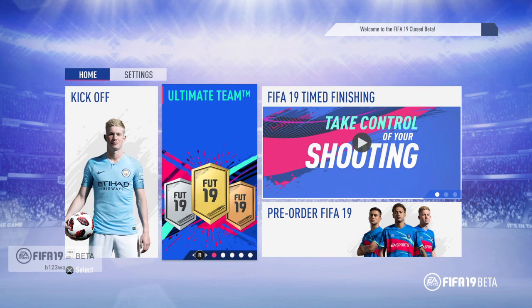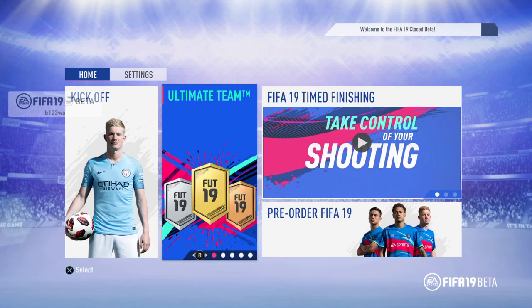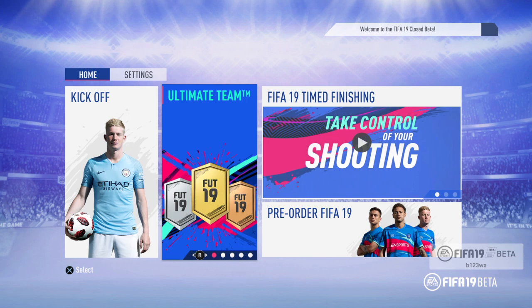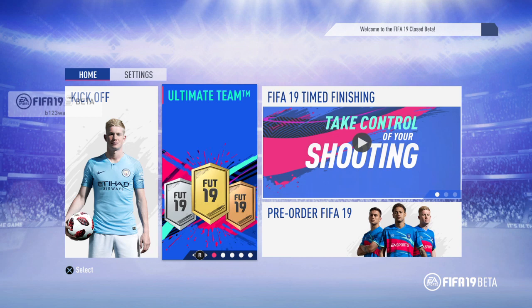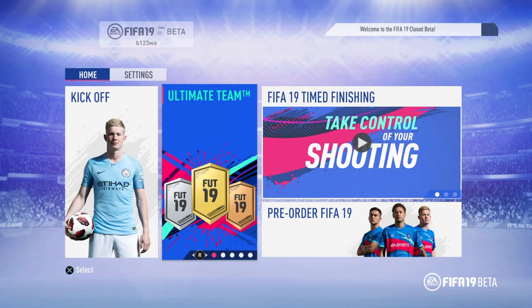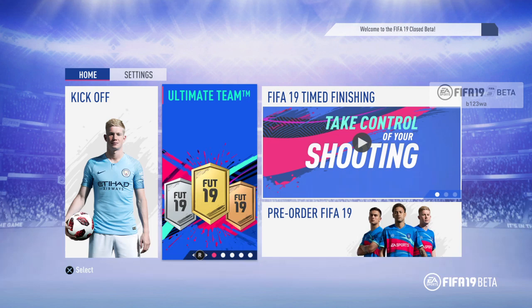I'll tell you what to do with that money later on. We need to log in every day, and a quick tip: once you've logged in, do not log out, because there are server issues — sometimes when you log out you can't log back in. So we want to stay logged in and go on the web app every day. You can claim rewards ranging from a bronze pack, silver pack, gold pack, or from 250 coins to 5,000 coins. Some days you'll get a bronze pack, some days you get 5,000 coins, some days you get a gold pack — it's just down to luck, but this is a really big advantage over those people that don't get on the web app.